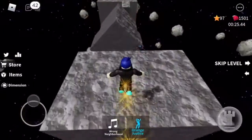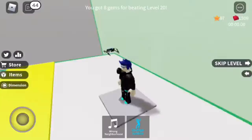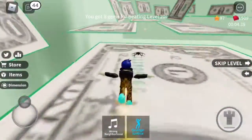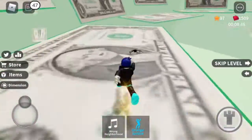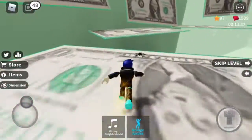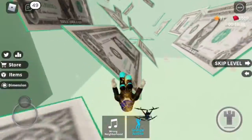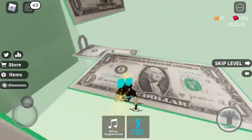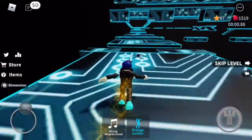Towards the end there are very small platforms and it will definitely be harder to jump on them, but not that hard. Level 21 is the money level — as you can clearly see by the several George Washington bills. It is probably the easiest level of all these later levels. All the platforms are the exact same and there's really not a lot of challenge. This part might be a little bit challenging but it's really not. There you go, you did it!